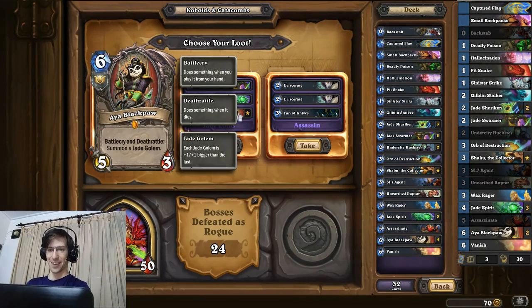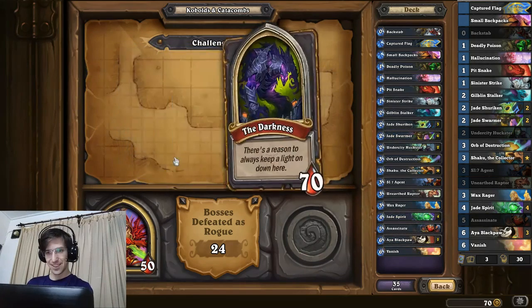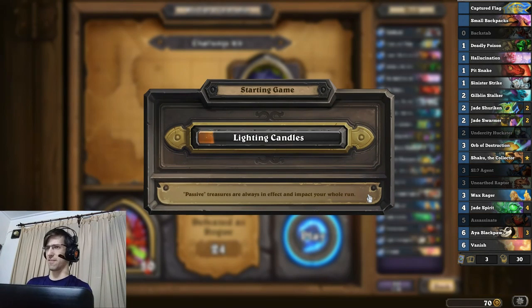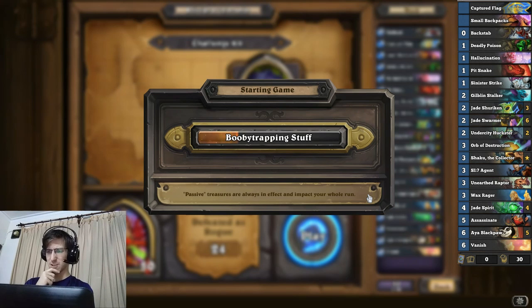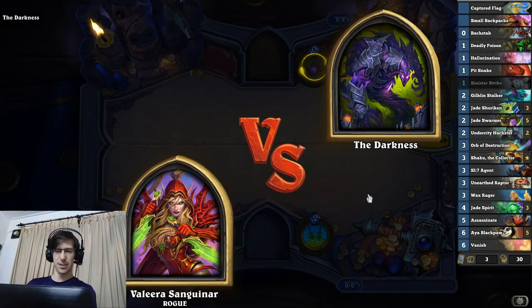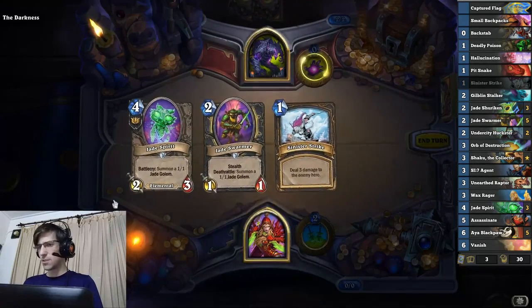A lot of the bosses can actually deal with Wax Rager - for instance if we go up against the Beholder, she can just destroy and silence all of your minions. Hogglewaggle can also do that. I'm actually liking the Orb of Destruction. Five Aya Blackpaws - that is ridiculous. And it's the Darkness. As long as you get the Jade counter off, it should be pretty easy to trade against the five-fives. I guess he'll have Psychic Scream which sends all the minions back into the deck, but I don't have a problem with replaying Jade cards. I think there's not enough removal in the Darkness deck to actually stop a deck like this.